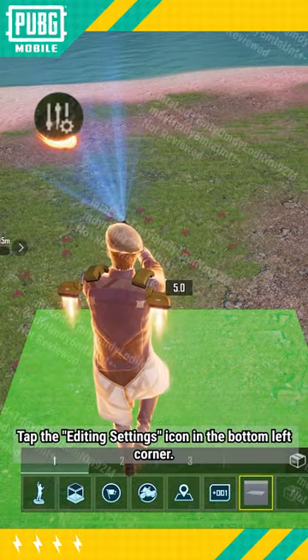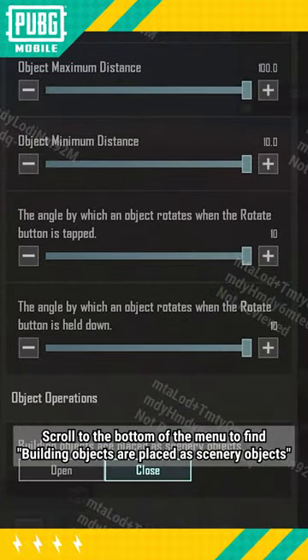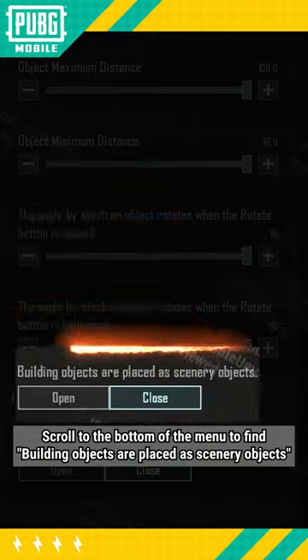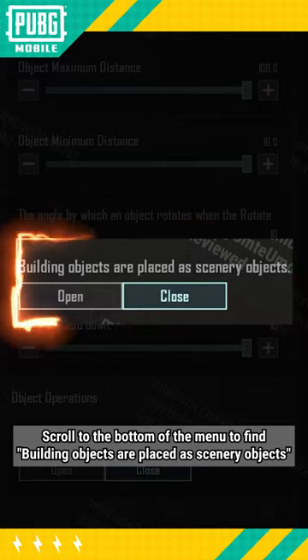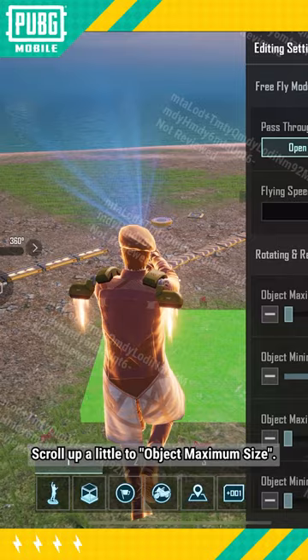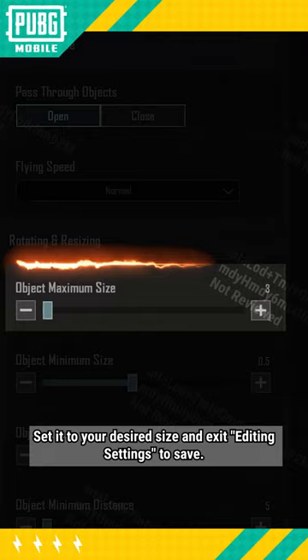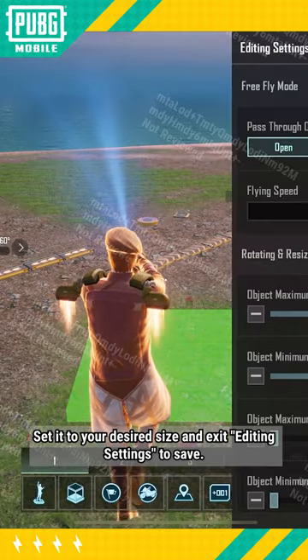Step one: tap the editing settings icon in the bottom left corner. Scroll to the bottom of the menu to find 'Building objects are placed as scenery objects' and enable the setting. Step two: scroll up a little to 'Object Maximum Size.' Set it as your desired size and exit editing settings to save.